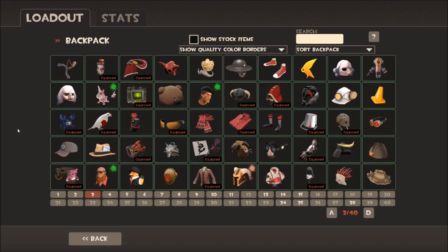Hey everybody, CJ here. In my past few videos I've been asking for suggestions for different loadouts that I can do in different projects I can work on for the different classes, and I've been having a lot of great feedback from you guys. One of the suggestions was: can you do an all genuine loadout?